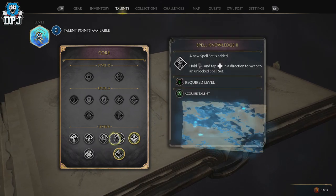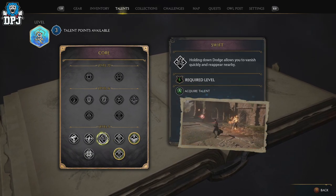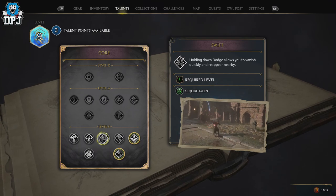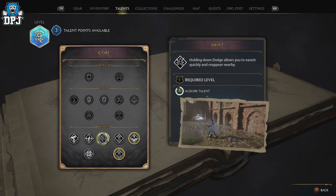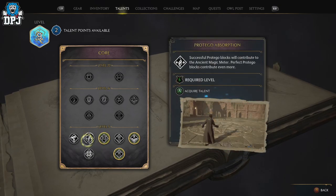You can spend those points within any of the five categories, and it really is as simple as that. This is when and how you unlock those talent points to truly start customizing your character. If you enjoyed the video, leaving a like really helps out. Subscribe for daily guides, and hopefully I'll see you on the next one.